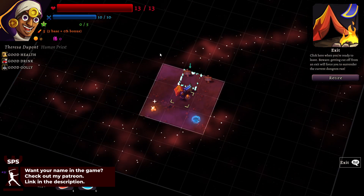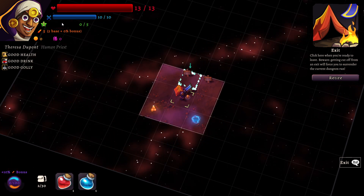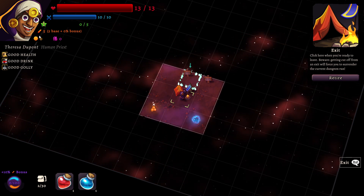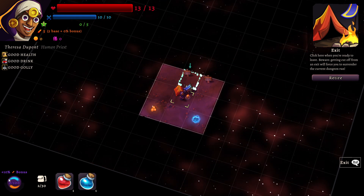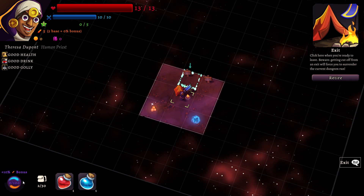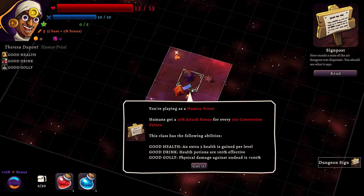This game works in quite an interesting way. You have your health, this is your mana, down here is your experience, and this is your attack. Down here you have your potions and the number of coins that we have. And then here this is sort of like a conversion — you can convert items into energy that will then give you different bonuses.